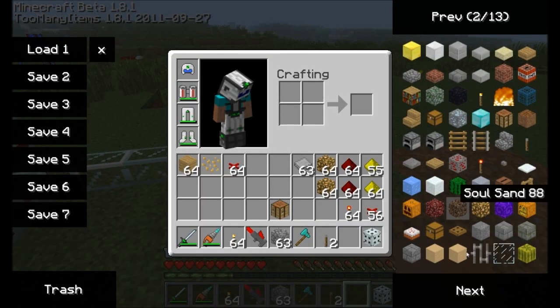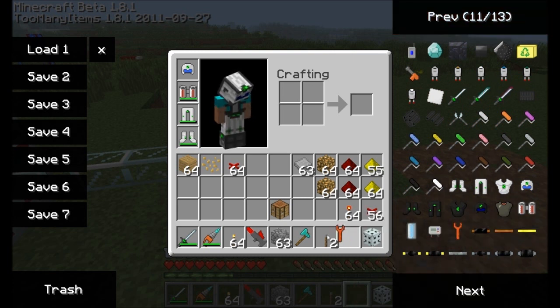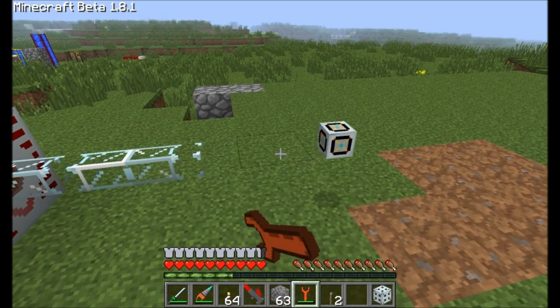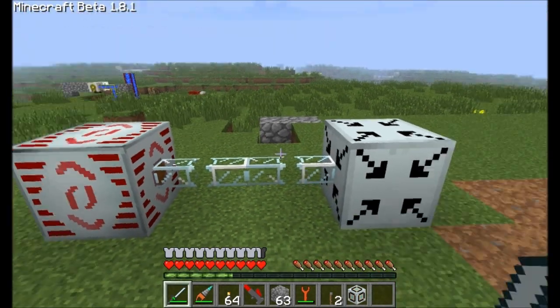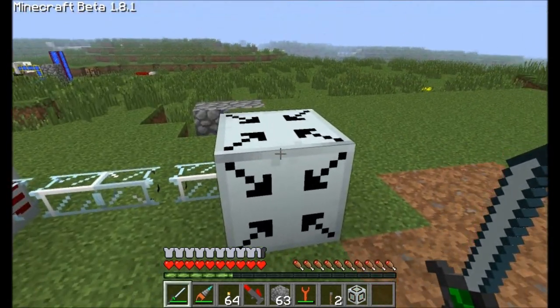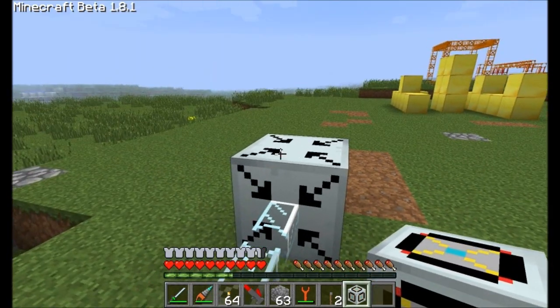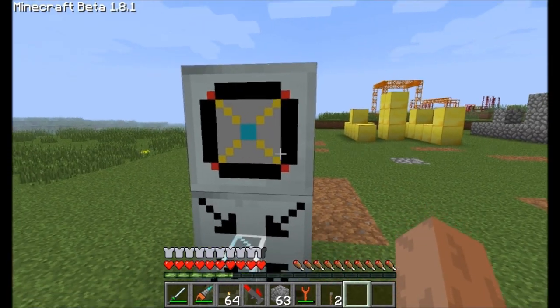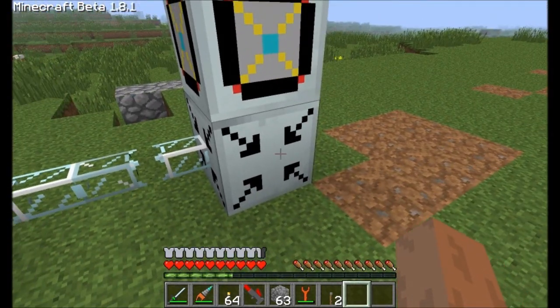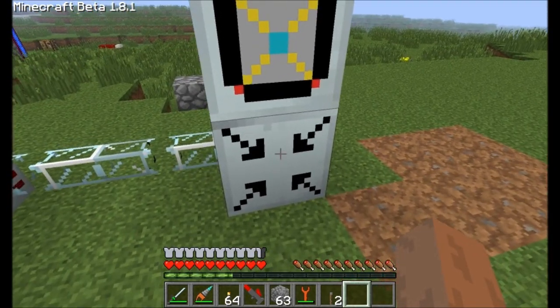Let's place down our Forcefield Generator Core and see what happens. Nothing happened — you cannot feed your energy units directly into a Forcefield Generator Core; you have to use an EU injector. If I place down my EU injector, now the guy is connected. If I try to right-click on this, there's no interface. So I'm going to get my Forcefield Generator Core and place that down on top of the EU injector. The EU injector must be beneath the core.